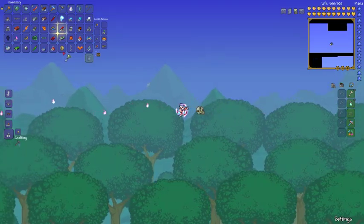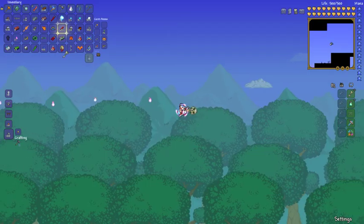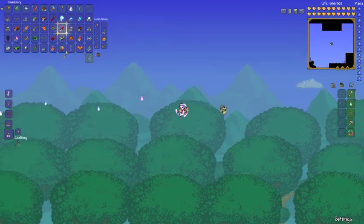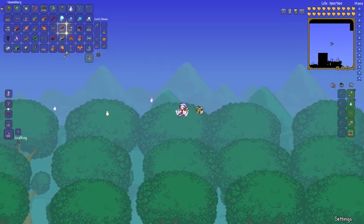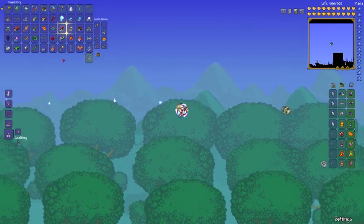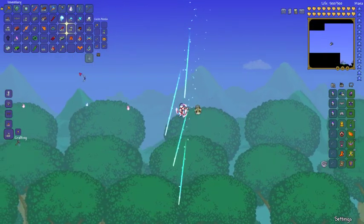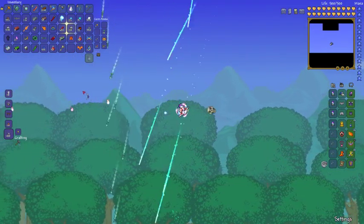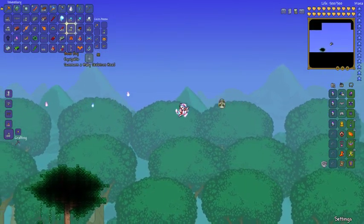So that's how to kill the Dungeon Guardian. I know I am quite late game in this, but if you want to kill the Dungeon Guardian pretty easily, that's how you do it. Bone key — how to get the bone key, really easy. You could use other methods but I don't think they would work very well.